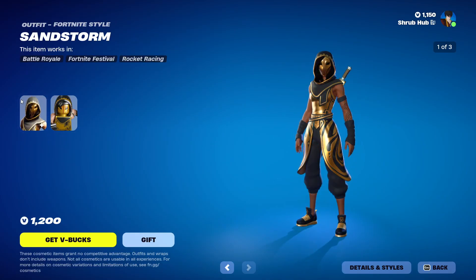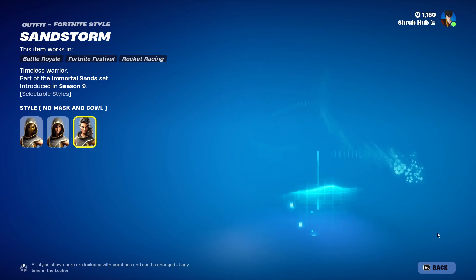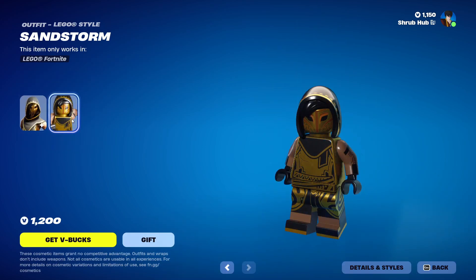We also have Sandstorm here — she just snuck into the item shop. She's from Scene 9 and has the No Mask and No Mask and Towel edit styles. This is her alternate style.